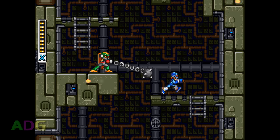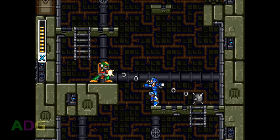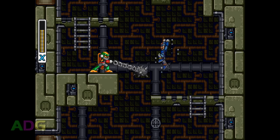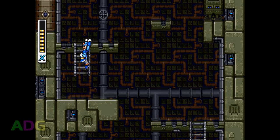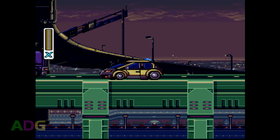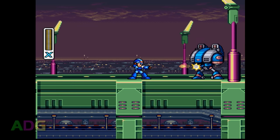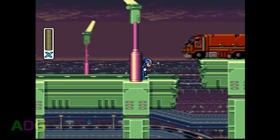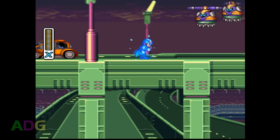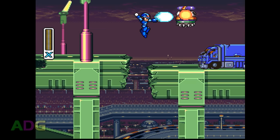Again, this port came out in 1995. The amount of power an average computer had at this time should have been more than enough to play back a multi-channel mod file alongside platforming gameplay without issue. But as you're about to see, they didn't even get that right. Let's go back to the SNES version for a moment — notice it runs fluidly at 60 frames per second. It does suffer some slowdown from time to time but remains surprisingly playable. When we look back at the DOS version, we see something weird going on with the framerate.